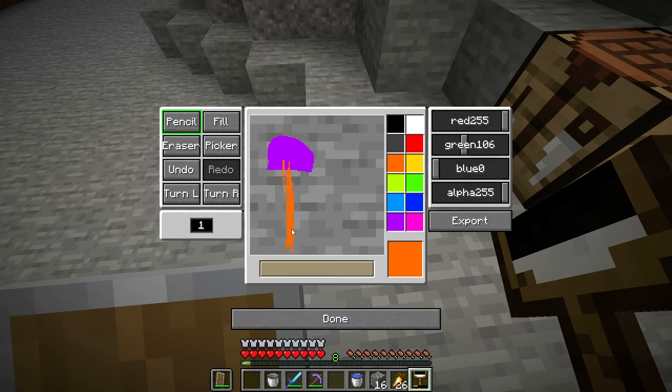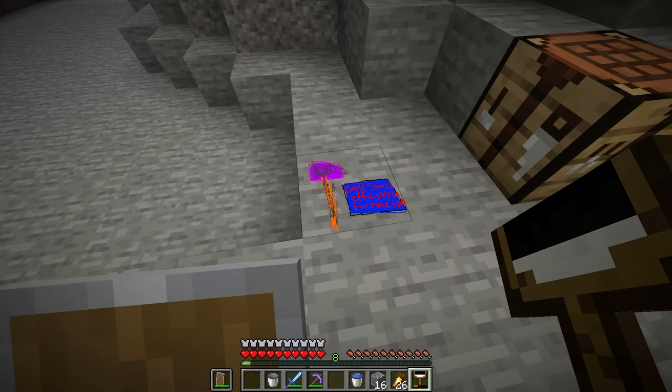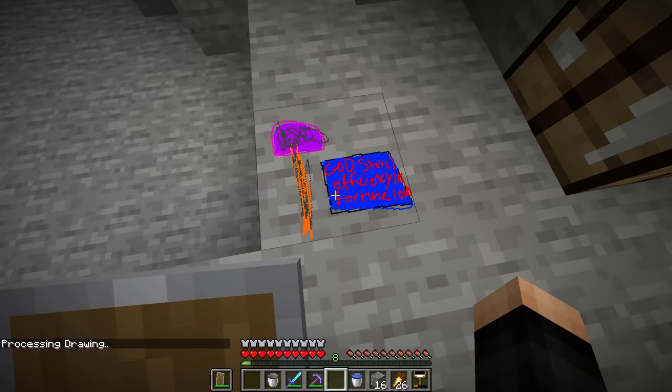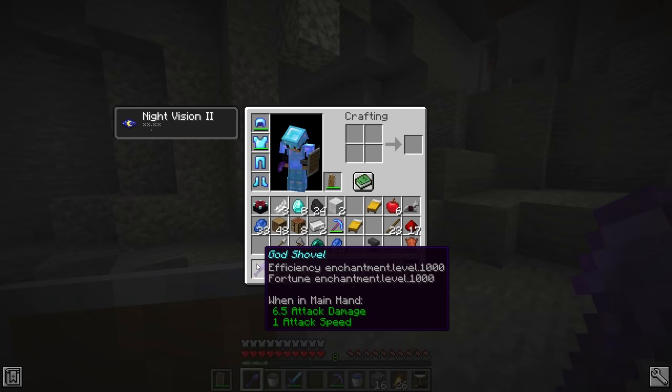I'm going to go for a really good enchant here. I feel like the better the drawing, the more of a chance I have. What if I draw this god shovel and make it efficiency — not even five — one thousand! And fortune one thousand. Low key, that might work. It's only a shovel so it's not that OP. I feel like I might actually get this. God shovel in 3, 2, 1. Processing drawing. No way — it actually worked! Efficiency one thousand. Fortune level one thousand. Netherite shovel! And just like that, we got 40 flint.